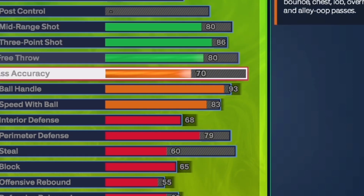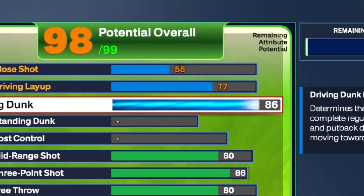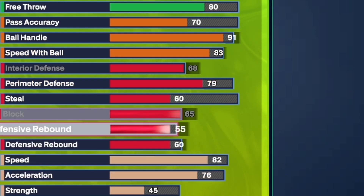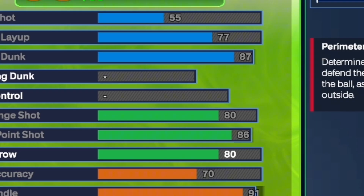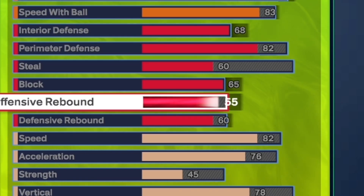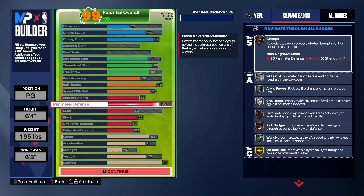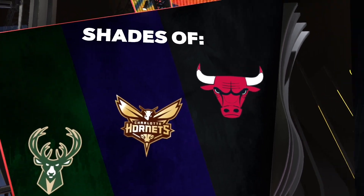If you want a higher perimeter, you will lose some playmaking badges, but you still get gold handles for days. Put that to a 91 ball handle. For the driving dunk, put it to that 87. Put your vertical up to a 78. And then put that perimeter defense to that 82 so we can get that silver challenger, which is a W. Then put the rest on your free throw and on offensive rebound — and that's all you need to do to get the contact dunks if you really want that and a higher perimeter. You still get the same shade and build name as the first build.